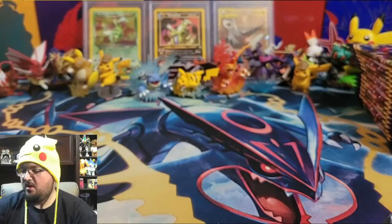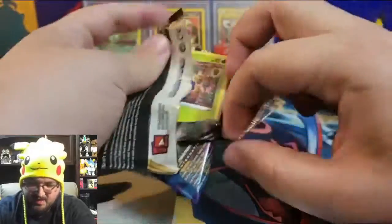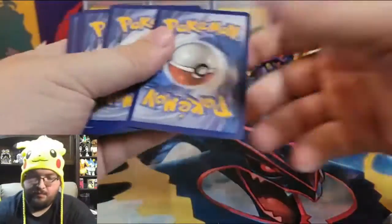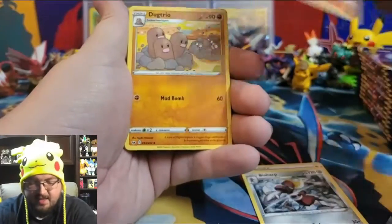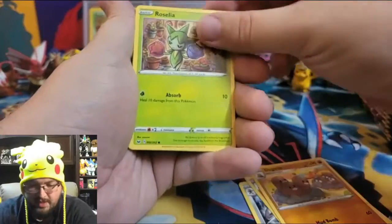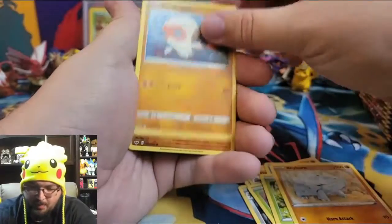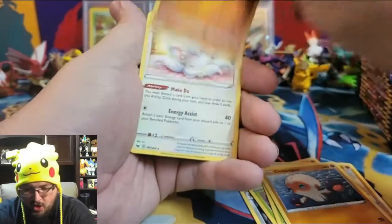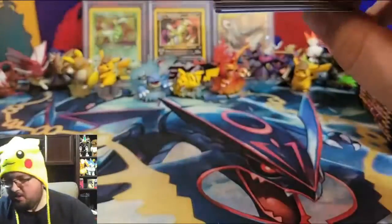Another V card — not bad! Still got plenty of packs to go through, so sit back and enjoy. Pack seven: Lightning Energy, Bisharp, Salazzle, Dubwool, Roselia, Chewtle, Blipbug, Rhyhorn, Clobbopus, reverse holo Baltoy, and a Cinccino.